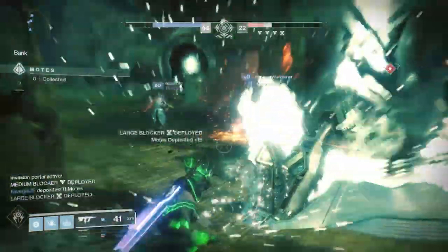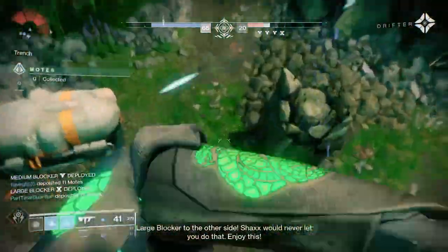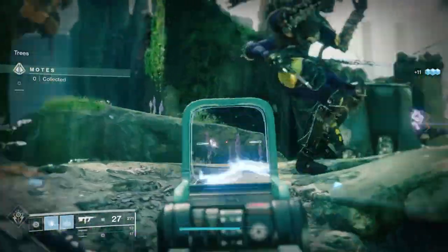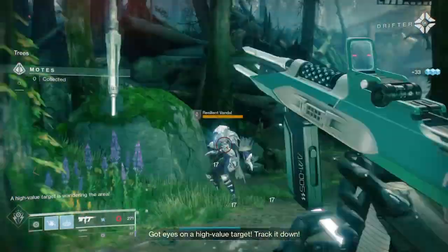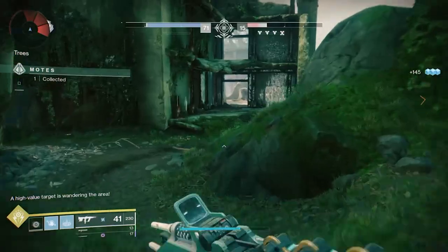Whether it's a sword to help with some kills, a shotgun, or certain mods — you could even add something to get your grenade or super back quicker. There's a ton of customizable options with two very simple exotics, just using them in the correct way.